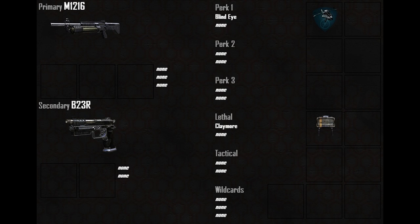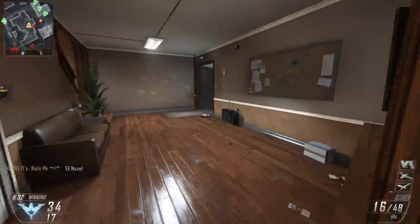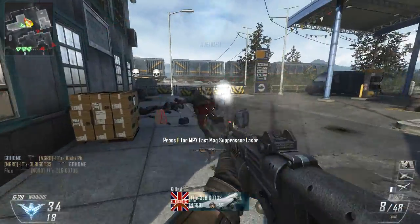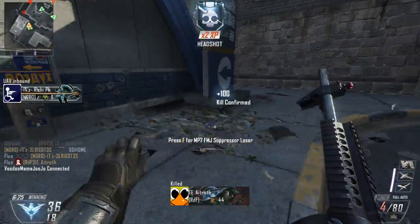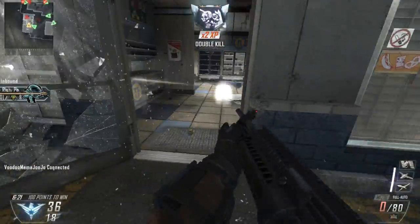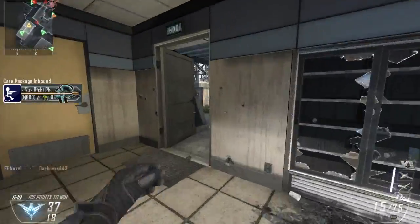Hey, what's going on guys? It's TBNRFrags, Zegge Preston here, and welcome back to the Random Nuclear Generator Class Series in Black Ops 2, Episode 16. That was a mouthful, oh my lanta. This class is so much fun — it was a blast getting this nuclear, no pun intended. It was awesome.